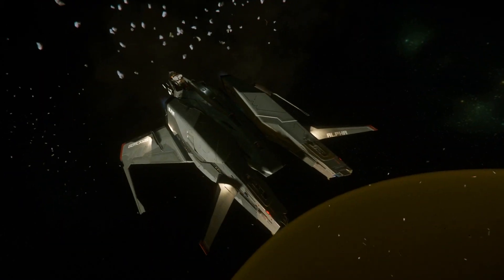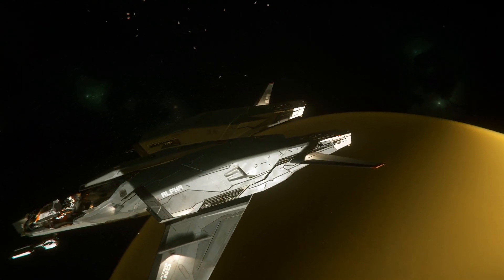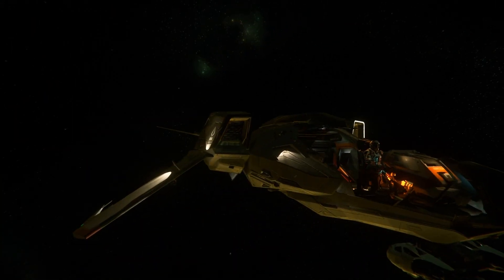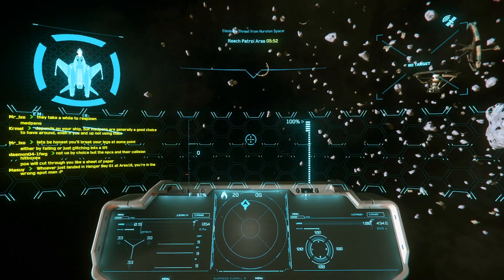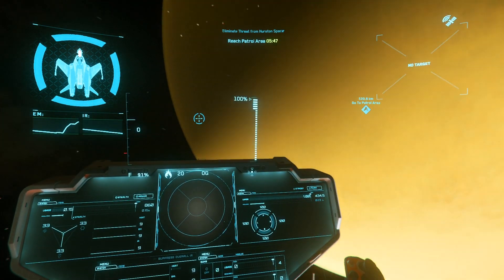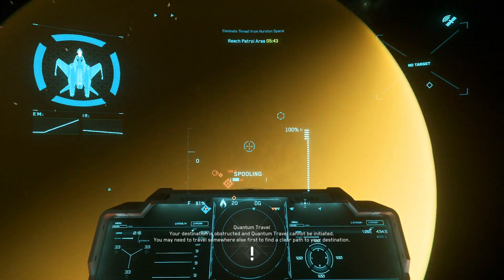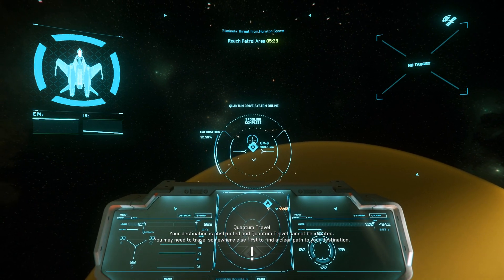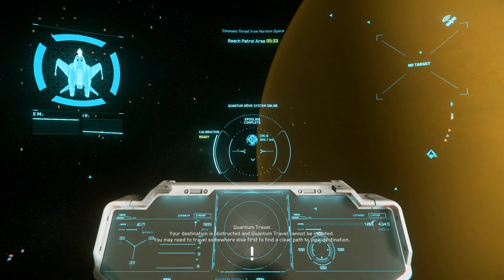If we take a look at it from the outside, it looks pretty decent. It's not an Aegis ship, but it looks very similar to most Aegis ships I know. It has kind of similar lines to Aegis ships, but it is not an Aegis ship. It's from Consolidated Outland, who so far have not provided many other ships to the universe.